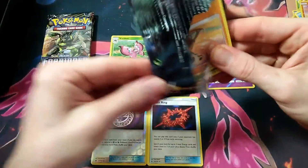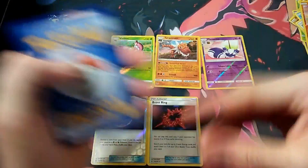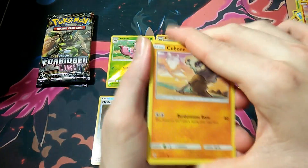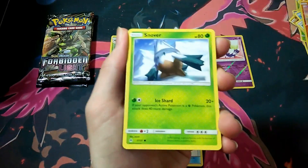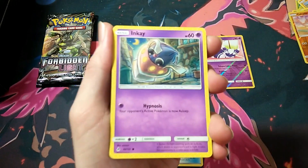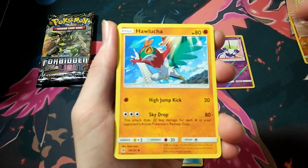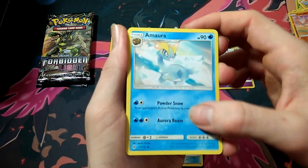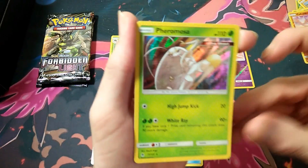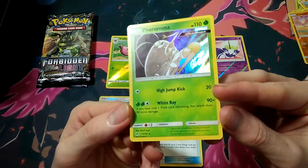Hopefully the packs can pick up — I haven't got too much to shout home about so far. Pack 5: another sad-looking Carbink, Snover again, Goomy, Goomy again, Inkay, Fighting Energy, Hawlucha, Amora, Unit Energy, Exeggcute, and a Furfrou holo art. I really like that holo art — it looks beautiful. Very good so far.